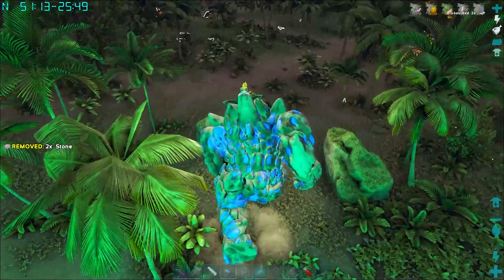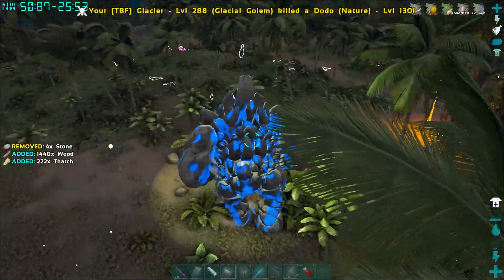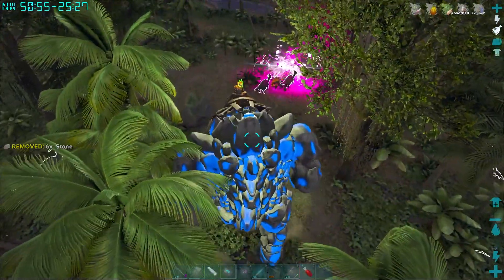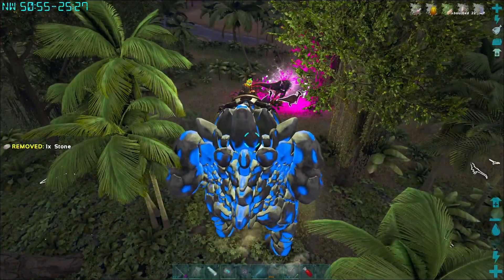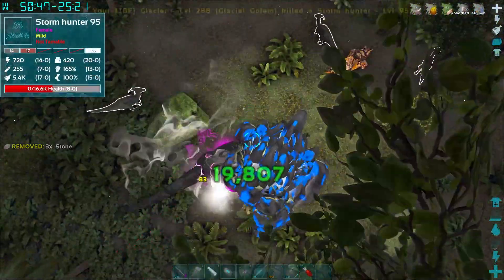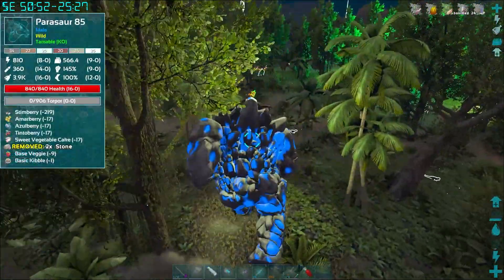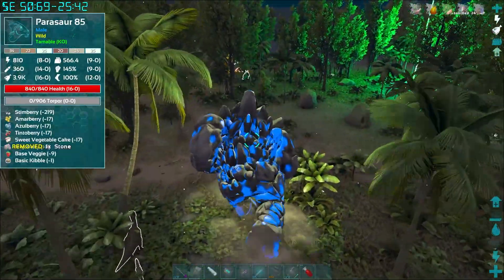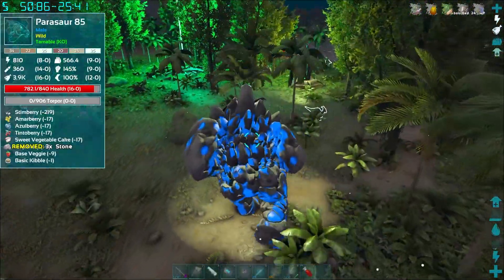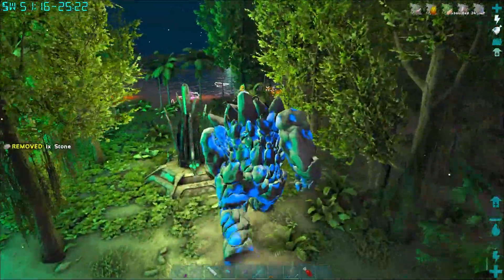We head out toward the Trivia Terminal area, a spot we haven't really explored much. Something is spawning ahead of us. Still just carnos coming in. We're already up to 1700 essence — maybe 2000 is the magic number. We run around with fingers crossed, heading toward the beach for better visibility.